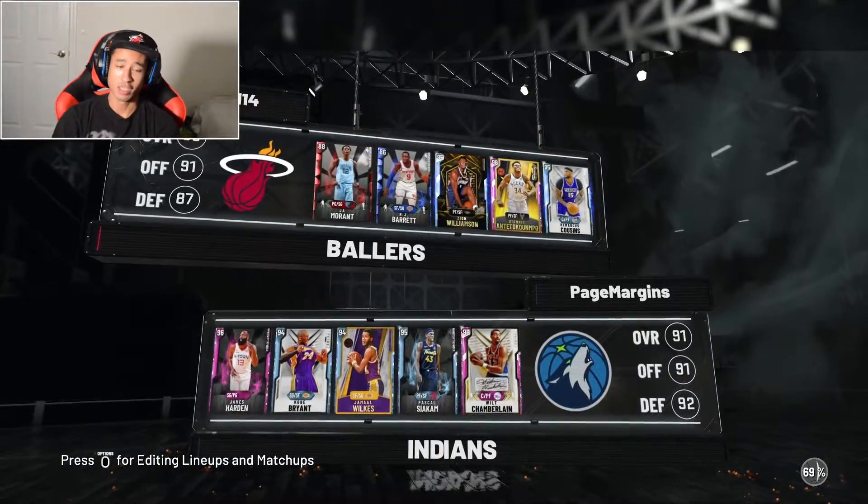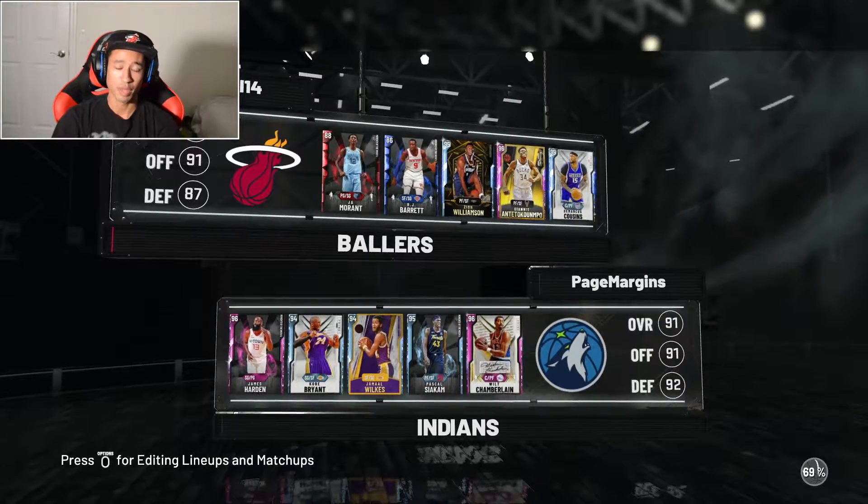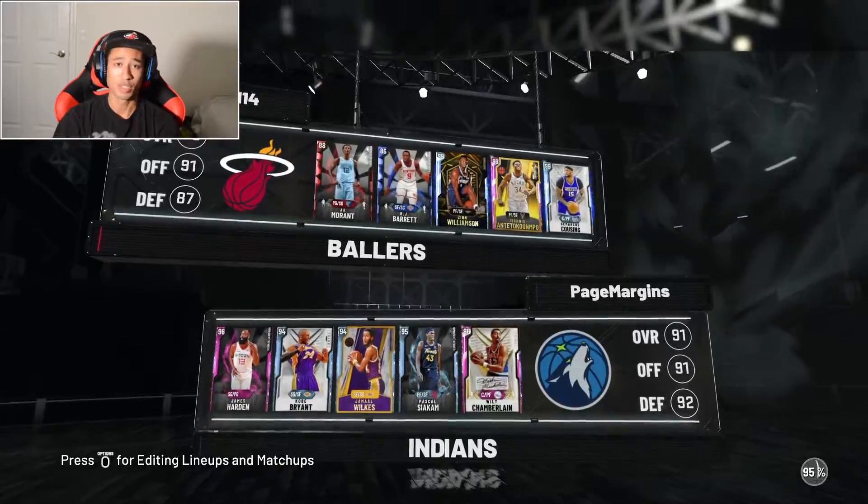We've got a pretty tough matchup for our second game. He's got pink diamond James Harden, diamond Kobe, diamond Jamal Wilkes from that Kareem set, diamond Pascal Siakam, and then the pink diamond Wilt Chamberlain. That should be a pretty good matchup for Giannis.